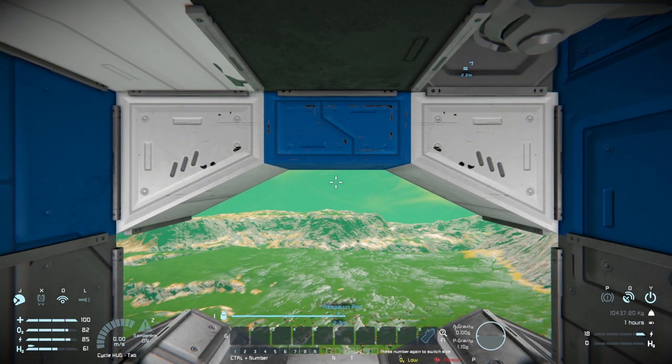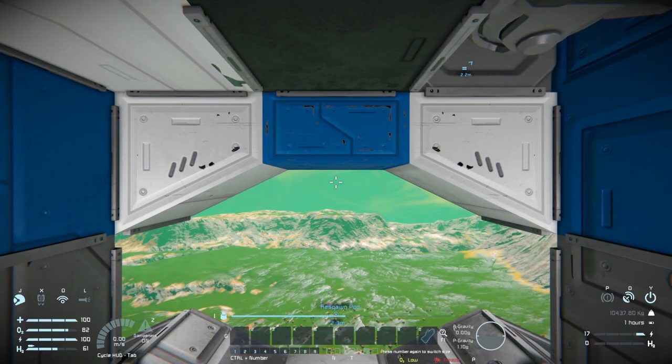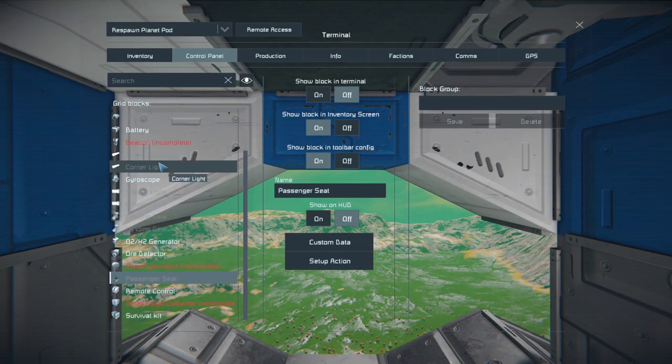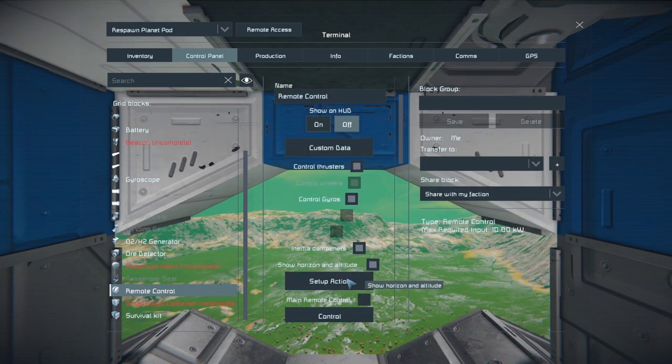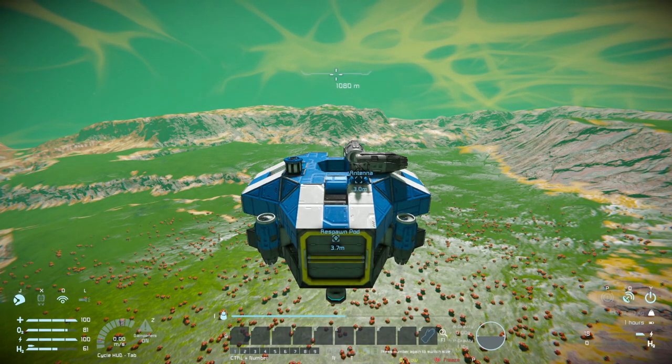Now this is just a passenger seat so it doesn't really have the ability to control things through the G menu, so you're going to have to go back into your K menu, find the remote control, and go down to the control option. Now you are in fact controlling yourself - press V to give yourself a better view of what's going on.